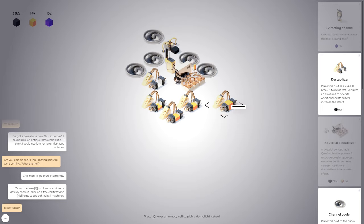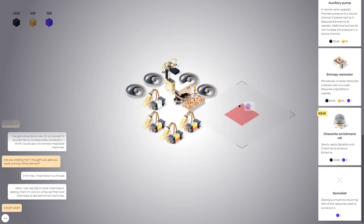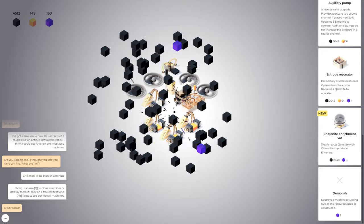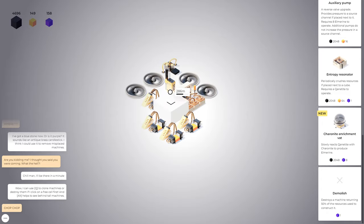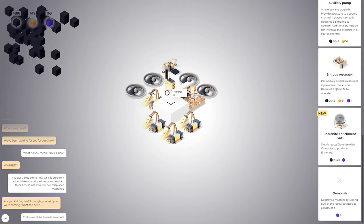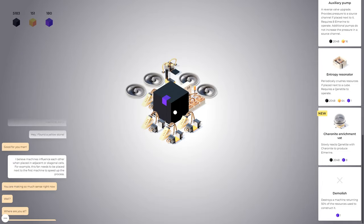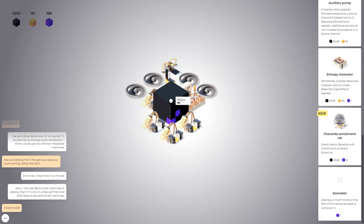We don't care for this guy. The Q key — hover over an empty cell to pick a demolishing tool. Oh, these are demolishing tools — I was thinking demolishing my buildings, but it's actually demolishing the material. I see. Clone machines or destroy them if I click on a free cell first, just like Factorio. Interesting way to approach the tutorial — like a narrative of somebody explaining what they're seeing in front of them and getting extra detail that wouldn't necessarily be self-explanatory.